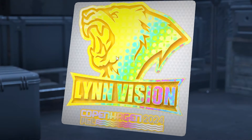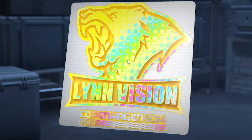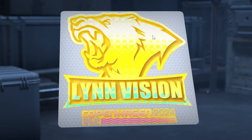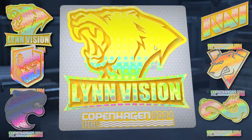The first type I like to call the center hollows. The hollow effect is in the center of the sticker and has a lot of surface area. The better-looking center hollows are the Lynn Vision, the PGL hollow itself, the Furia, the Virtus Pro, and the Navi stickers.